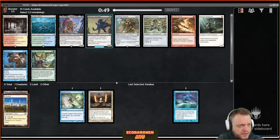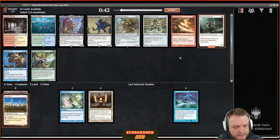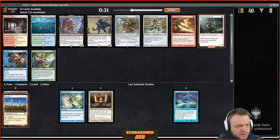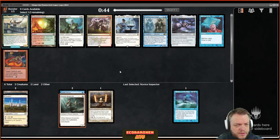This pack doesn't look great on the surface but Novice Inspector is just solid. There's even small artifact synergy with the Clue token for Tinker and such — it's just a good speed bump in a controlling deck. Otherwise I don't even know what I'd take; maybe speculate on some splashes. I'm okay with Novice Inspector.